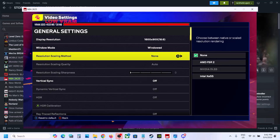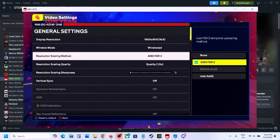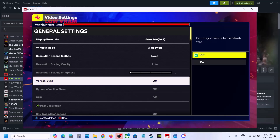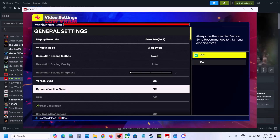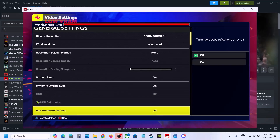If the display resolution is set to 4K, try 1920x1080p or even lower. For resolution scaling method, if you are using AMD FSR 2 or NVIDIA DLSS, make sure you set the resolution scaling quality to Quality — or you can turn it off. Go to Vertical Sync: if it is off, turn on Vertical Sync. Also if you see Dynamic Vertical Sync and it is off, you can turn it on and check — if that does not work, turn it off and check. Also disable HDR.